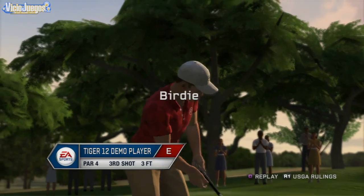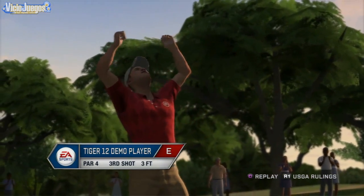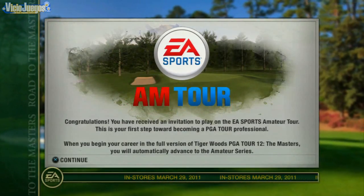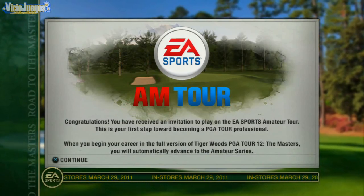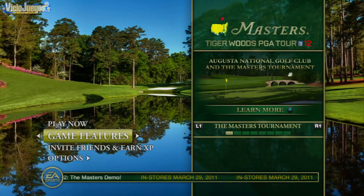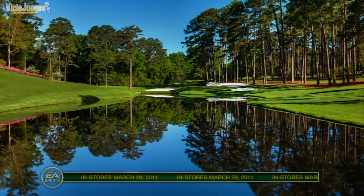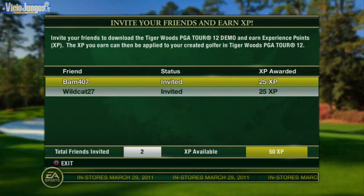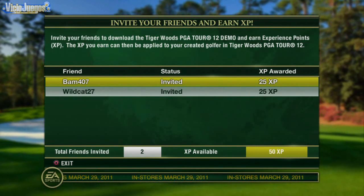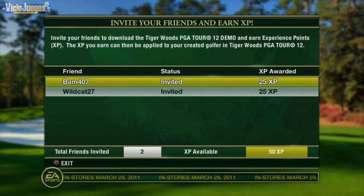Once you successfully complete the first 5 holes on TPC San Antonio in the demo, you'll automatically qualify to advance straight to the amateur series in the full version of Road to the Masters. You'll also have the opportunity to invite your friends to download the demo and earn XP — experience points — that will advance you in career mode. You can then use this XP in the full version of Tiger Woods PGA Tour 12: The Masters.